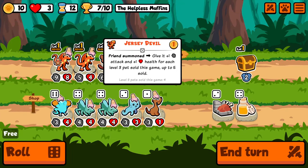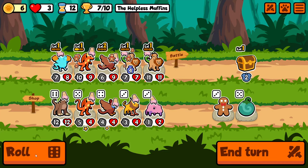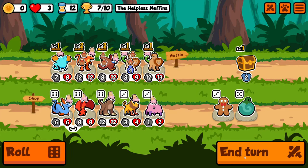We do kind of want to tie once or twice. We can bring in Team Spirit to try and get some higher base stats by having a couple of in-shop level ups. Since I took that Jersey Devil level up, we don't actually have any in-battle level ups now, unfortunately.